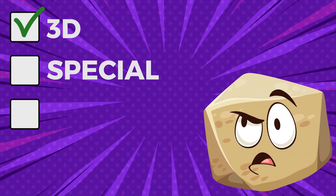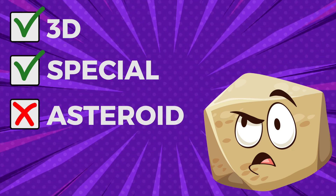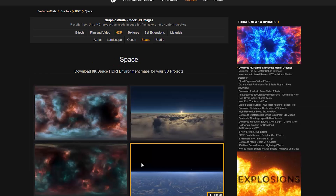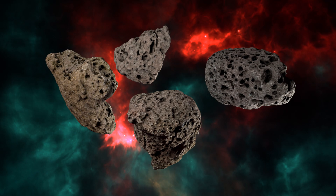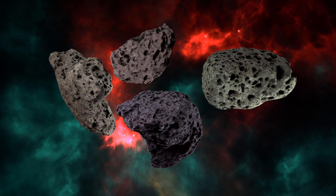Now these rocks are extra special, but they are still just rocks — 3D rocks, yes, special rocks, yeah, but still rocks. I want asteroids, which are also just rocks in space. On RenderCrate we have some great space HDRIs. I'll take some of these and rotate them until I find a nice looking scene. Now I have space — I just need my asteroids. These are looking pretty awesome right away.